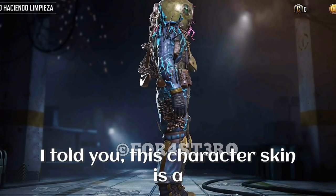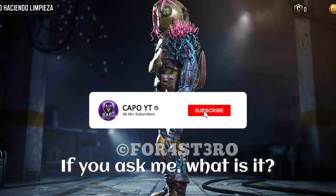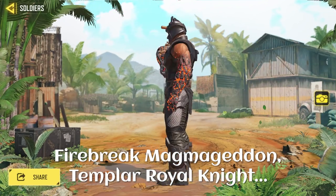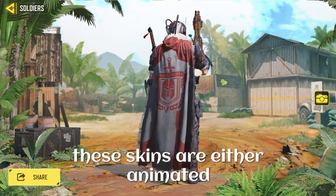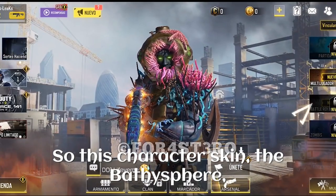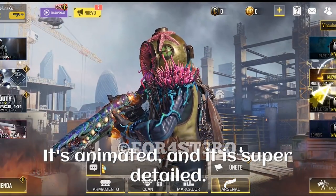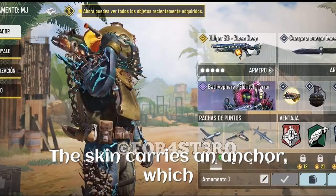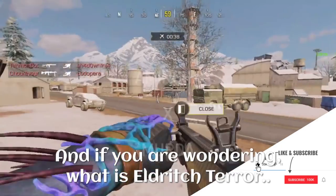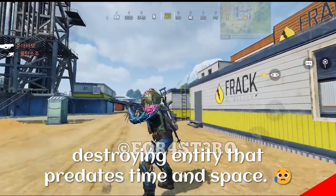Let's start with the character skin. This is a tier 1 epic character skin. We have skins like Firebreak, Magmageddon, Templar, and Royal Knight — these skins are either animated or super detailed. This character skin, the Bathysphere Eldritch Terror, has both. It's animated and super detailed. The skin carries an anchor, showing that it is super strong. Eldritch Terror is an ancient, inhuman, immortal, world-destroying entity that predates time and space — and that is so scary.